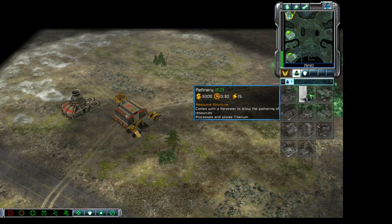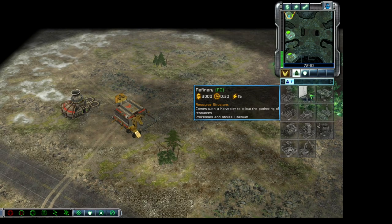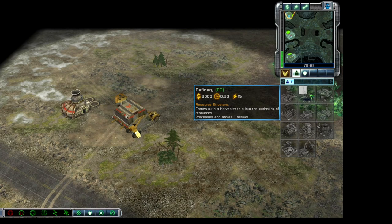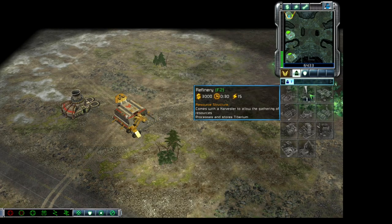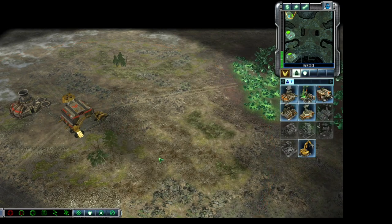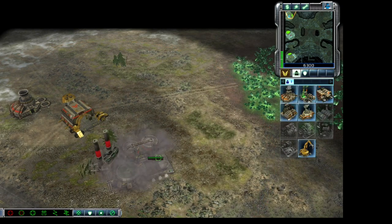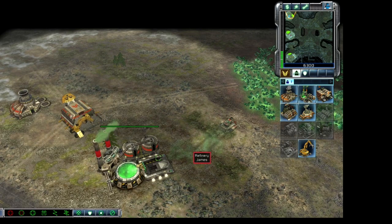So next time you're loaded into a multiplayer battle on Halo Wars 2, think of Dune 2. Obviously, Westwood was far from done with the franchise. Westwood took the foundations, mechanics, and core gameplay of Dune 2 and took it to a more modern setting. The very first game of the Command & Conquer franchise, dubbed Tiberium Dawn in the US, was released.